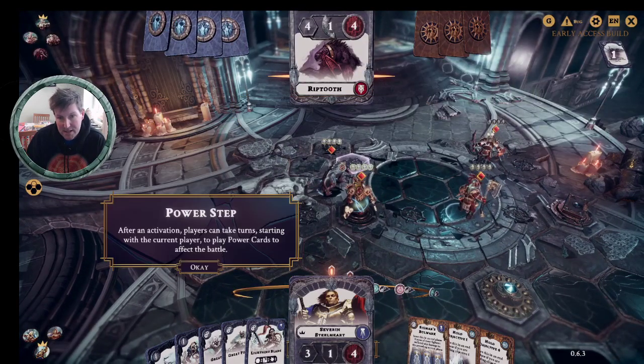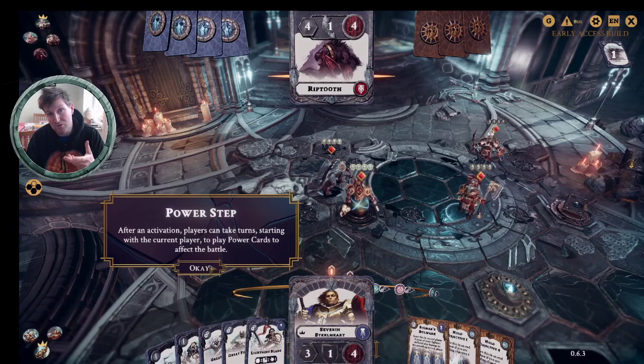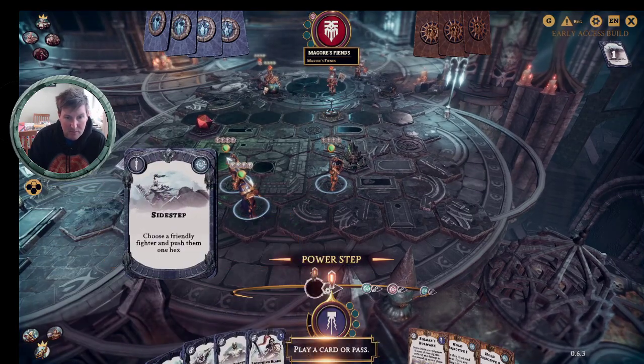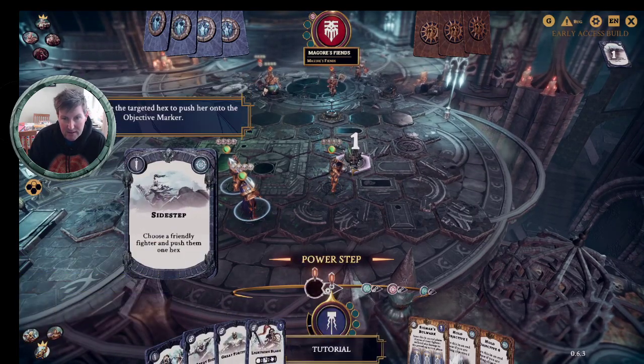They've gone straight in and played Side Step. After an activation you have the power step, where you can play cards. The person who had the activation plays the first power card. In this case we're going to push Angarad onto an objective marker — select and drag Side Step into the play area, click on Angarad, and pop her onto the objective.